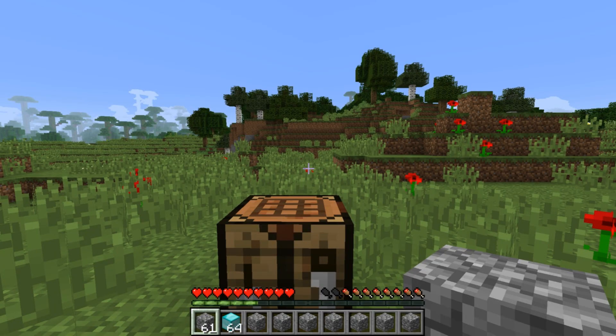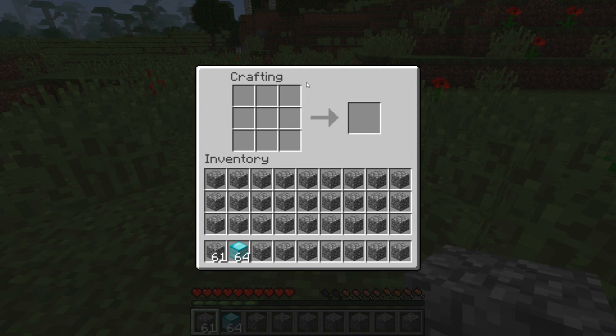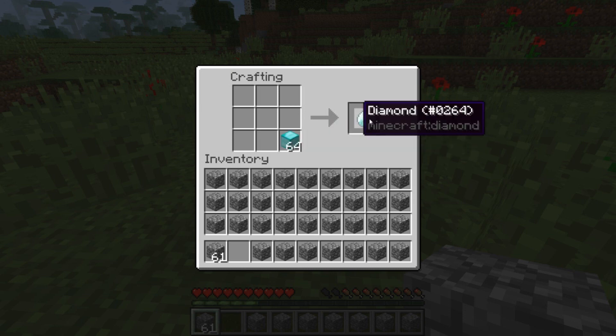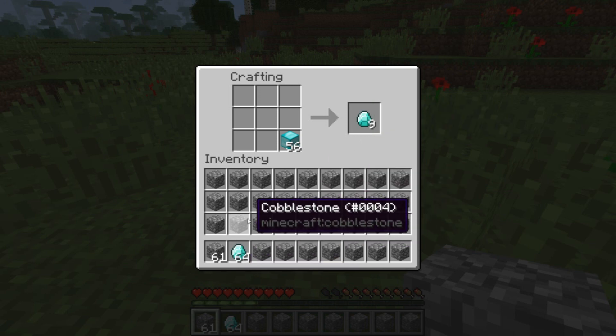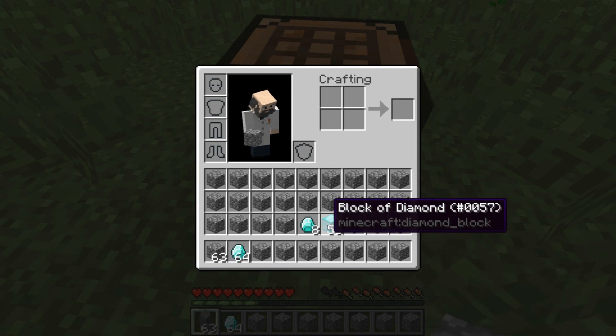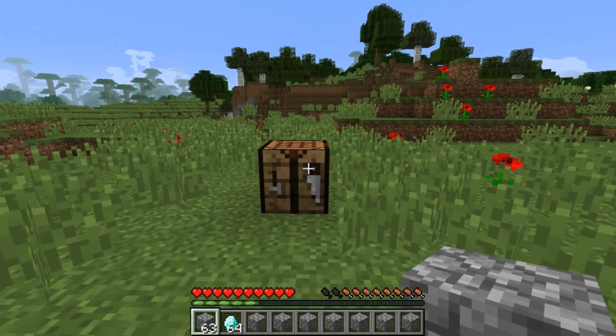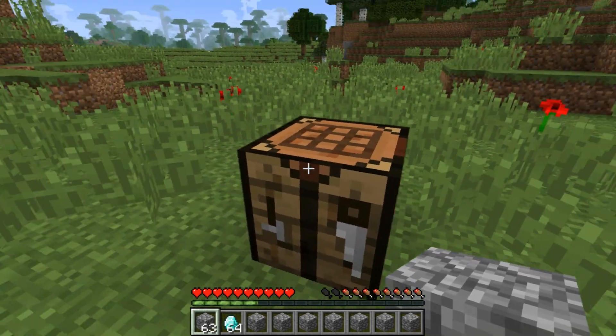One of the main bug fixes this week is to overflowing inventory. Before this snapshot, if you had a full inventory and then shift clicked a block that would result in your inventory overflowing, the additional items from crafting would be deleted. But now what happens is the items get put in your inventory, and then we drop some of the extra items. So we no longer lose diamonds, redstone, iron ingots, or anything when we have a full inventory and shift click.